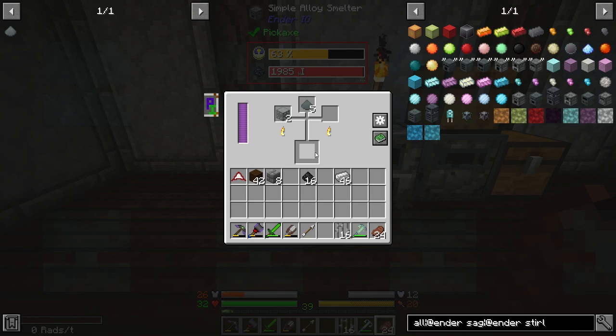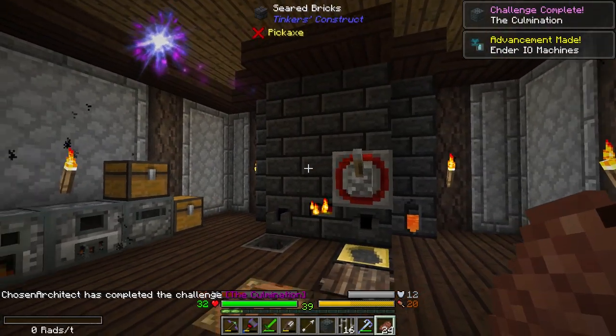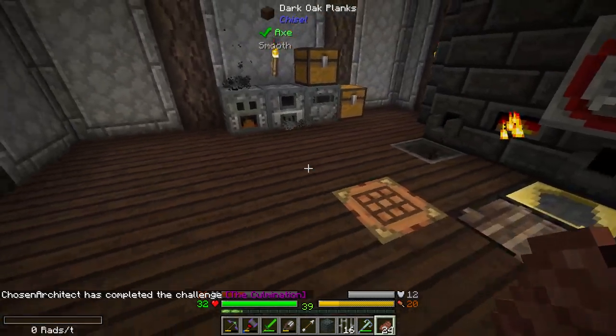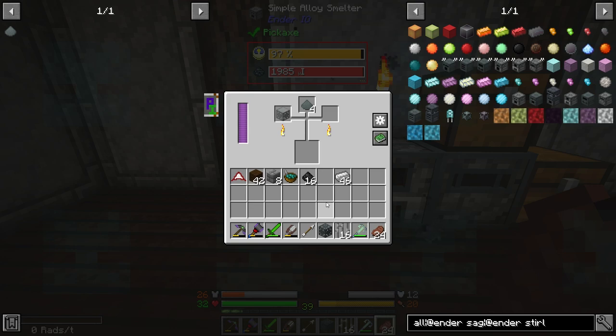And that's really all we have to do. Ender IO — some people say it's really hard to get into, but I think it's not so bad. And look at that — challenge complete! So we ended up completing that, and now we're in our Ender IO machines, and that's going to get us into our main Ender IO machines, and they are beautiful.